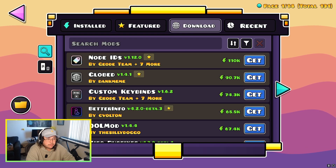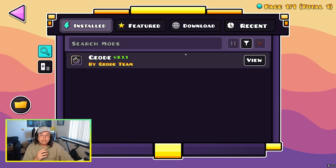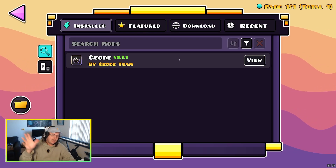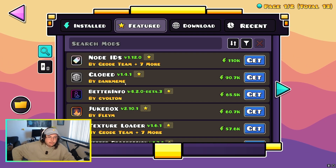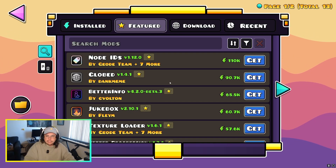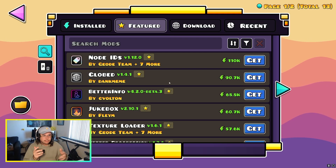That's really all it takes to get into Geode. If you already know the mods you want, go ahead and click on them and start downloading. One mod I know I want is Globed — Globed is a mod that allows you to play online and be in rooms with people, seeing where they are in the same level as you.